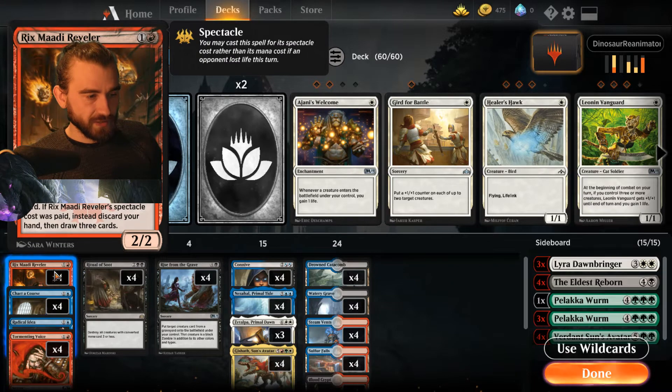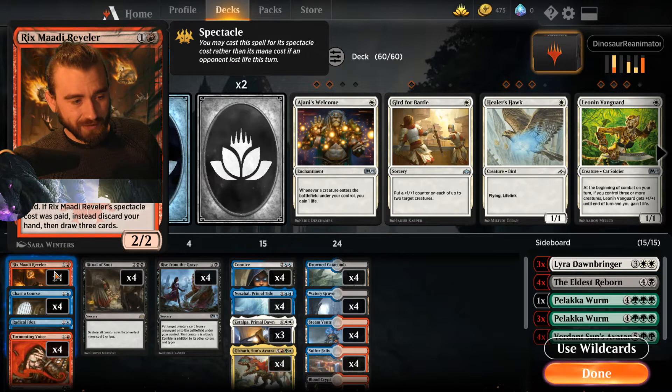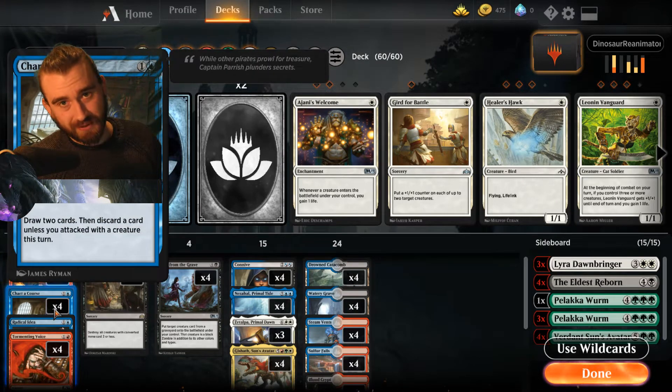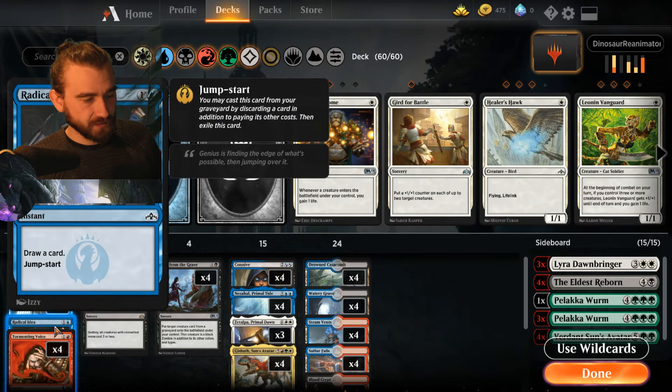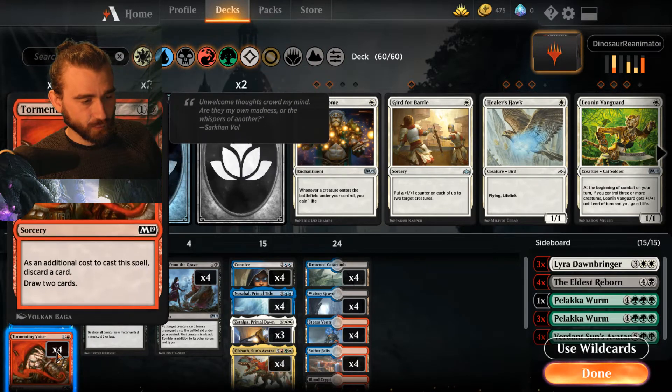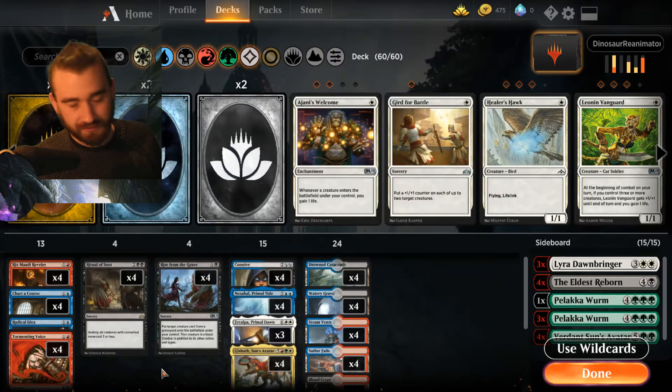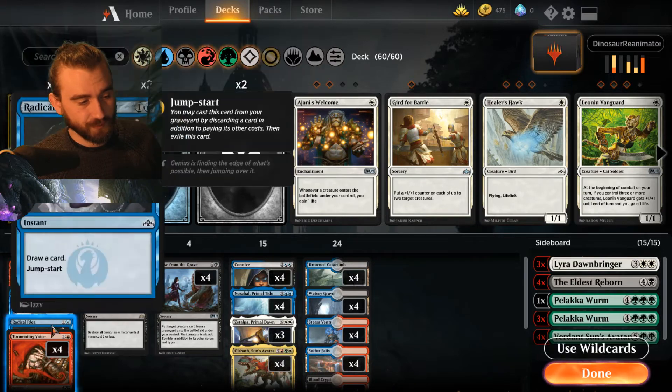We have Rix Maadi Reveler, which is essentially a discard outlet but also a fine card in itself — if you get the spectacle off, you're probably winning already. We have Chart a Course, which I think is one of the best discard outlets currently in Standard. And Radical Idea and Tormenting Voice — two discard cards. They're not super exciting, but they're there to fill a role. Basically you want to get rid of all the Nessahols, Cetalpas, and Gishoths that you get in your starting hand — just put them in the graveyard as quick as possible with all this discard.